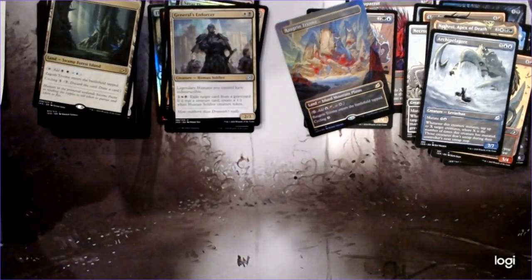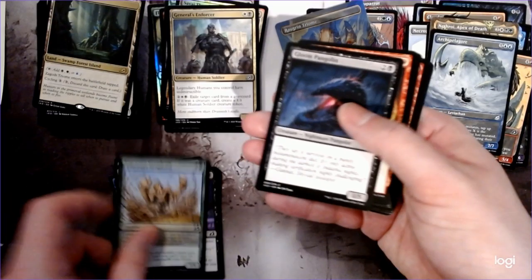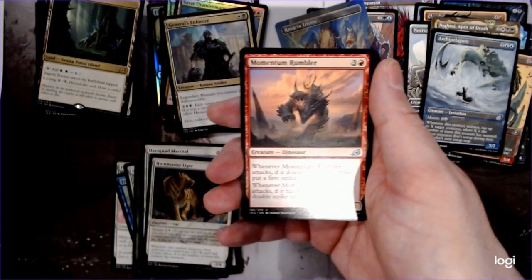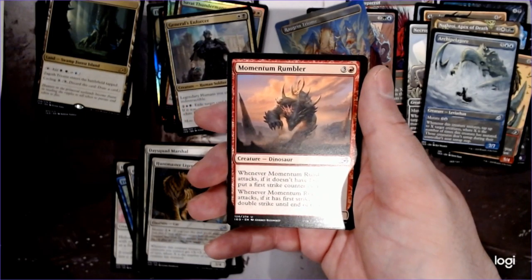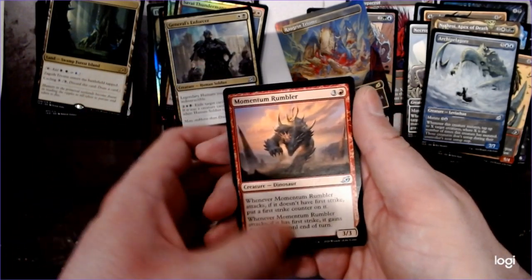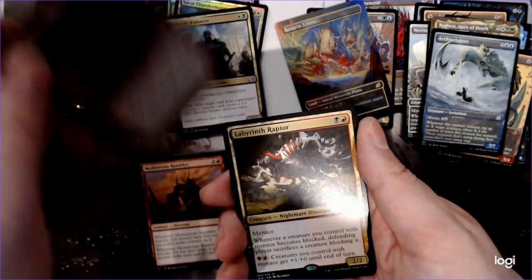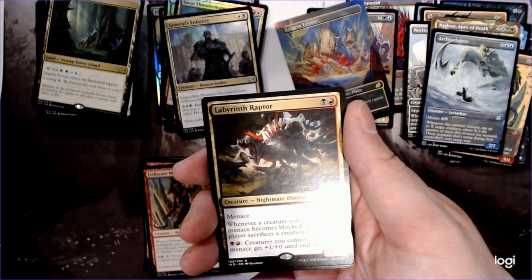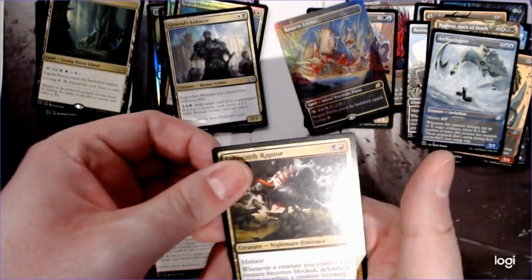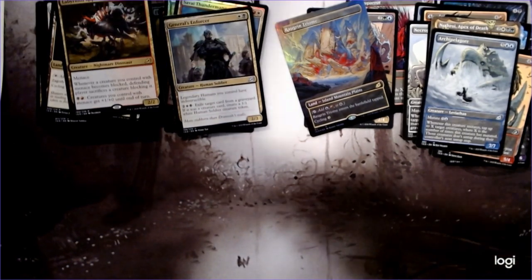Two packs to go. Under Momentum Rumbler — when it attacks and doesn't have first strike, put a first strike counter on it. When it attacks and it has first strike, it gains double strike. So every time it attacks, essentially it's just getting crazier and crazier. I like that they did that with mechanics rather than just plus one counters. And the Menace Lord — Labyrinth Raptor. When a creature you control with menace becomes blocked, each player sacrifices a creature blocking it. That's really cool. I mean it's only a 2/2, but if you have some way to save it or kill the other creature, it's blocking really badly. Plus if they have two really good creatures, they're not going to want to sacrifice one of them.